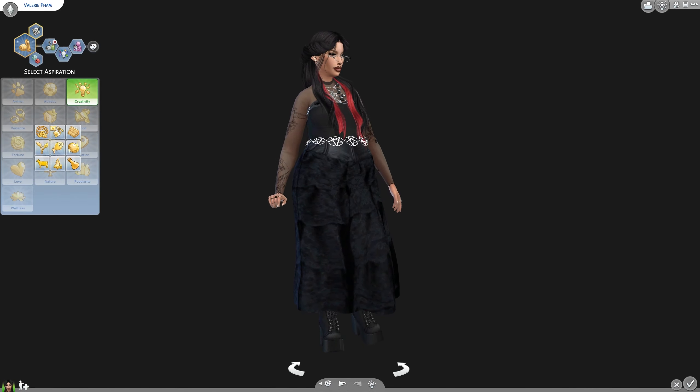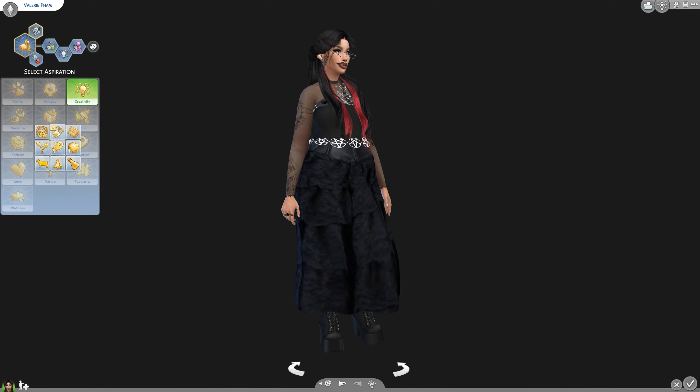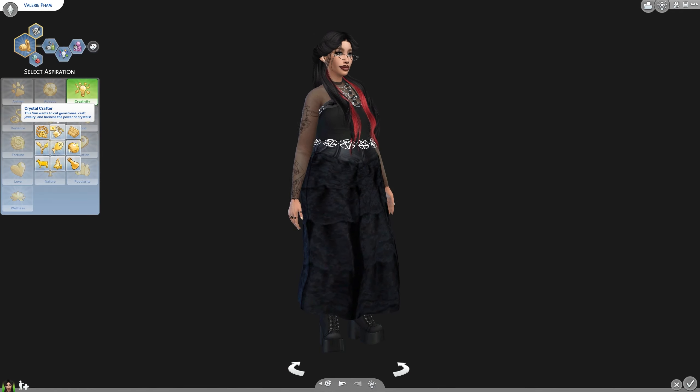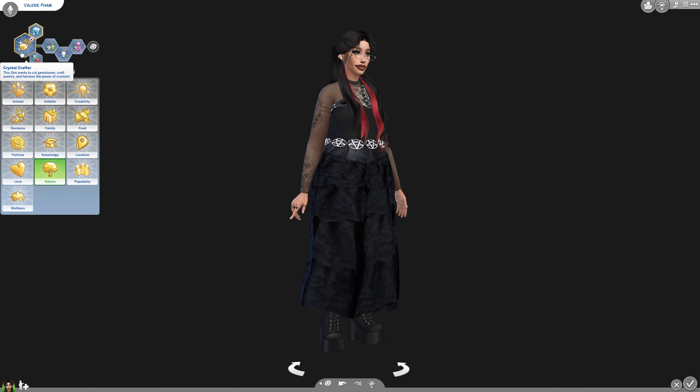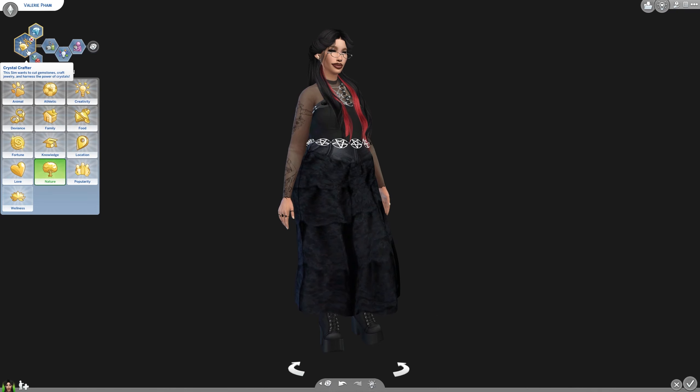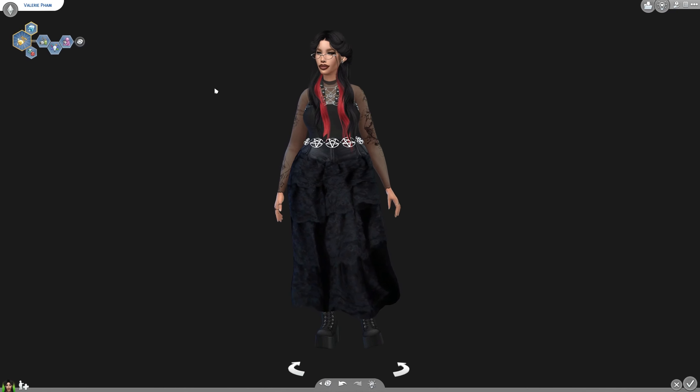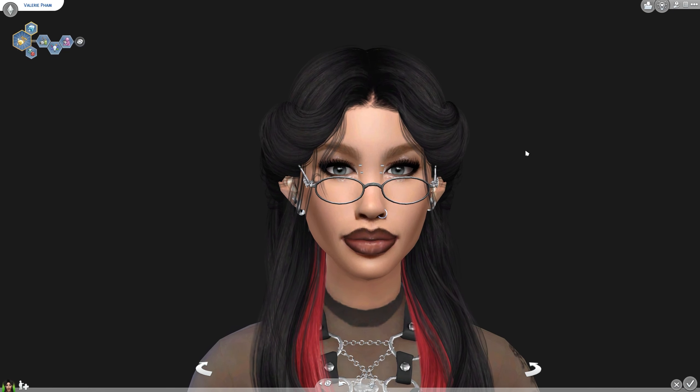Over here, I don't think I saw anything new, but we do have a new aspiration which is Crystal Crafter. The sim wants to cut gemstones, craft jewelry, and harness the power of crystals. I'm in full edit mode so I'm going to change hers to that because that's what we're going to be doing in the Sims with this sim. I wanted her to be a jewelry maker — but that was the CAS portion. I wanted it to be short and to the point, so I hope you guys enjoyed.